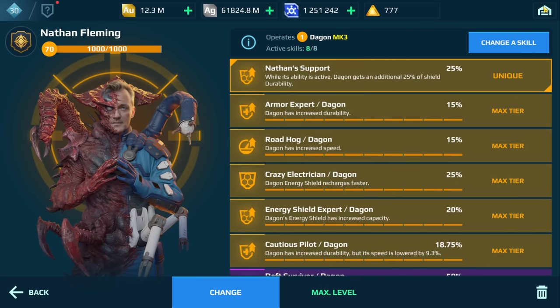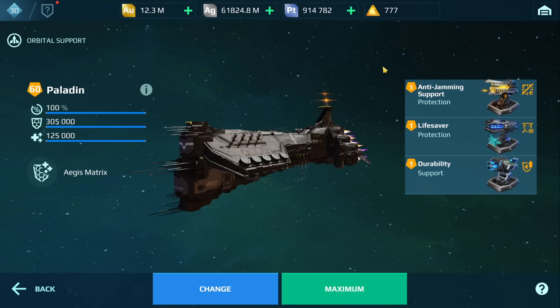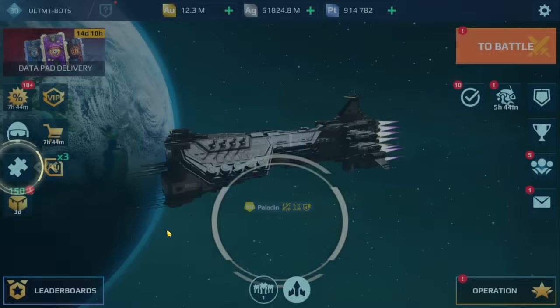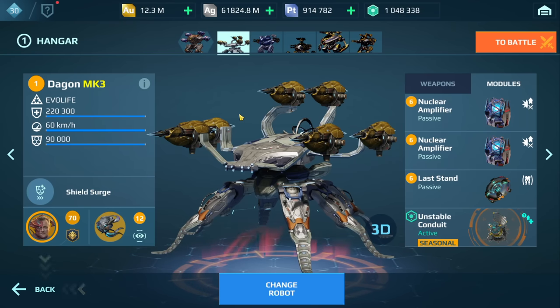We also have the pilot with the following skills, and I was running the Paladin - that allows me to heal up some of that grey damage. You could also take it a step further and apply the aegis shield turret, but I think this build combination is a lot stronger. Let me know in the comments if anyone is running this build or something similar, or if you want to see regular Punishers on the Dagon. Thank you for watching, stay safe, and until the next video - catch you guys later!